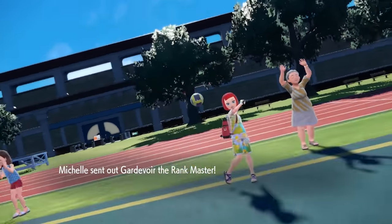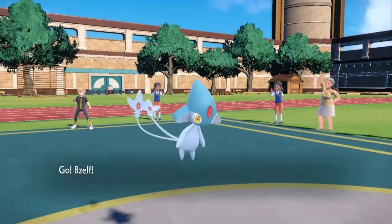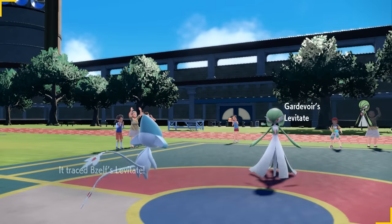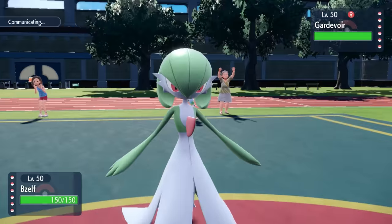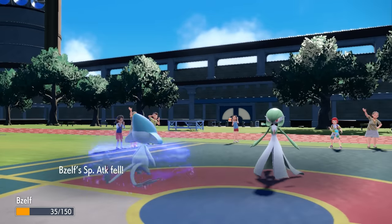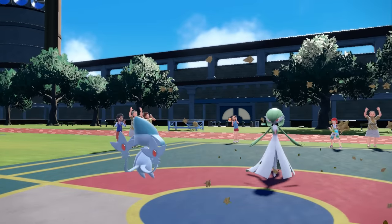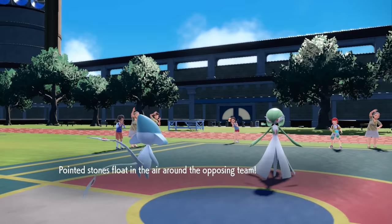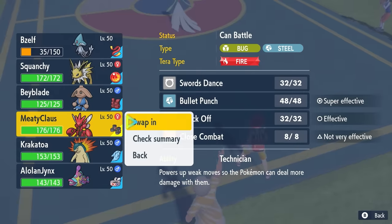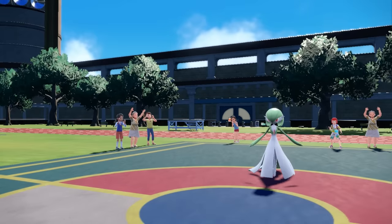Homegirl is rocking the freshest haircut I've ever seen and sends out the Gardevoir lead. This thing is going to trace my Levitate, which doesn't really matter. I imagine a lot of Gardevoirs are going to be Choice Scarf. As I go for Stealth Rock, they actually outspeed and go for Moonblast — I can guarantee I live with Focus Sash. As I do live, that tells me this thing is definitely Choice Scarf; it doesn't naturally outspeed Azelf. That gives me a lot of good info on what this Gardevoir is working with.